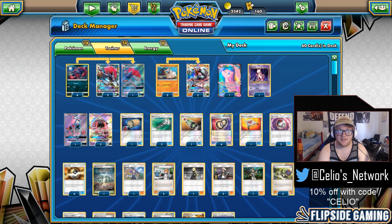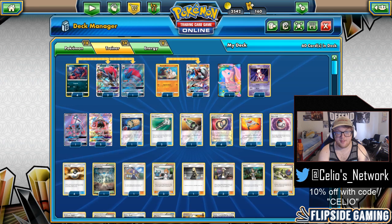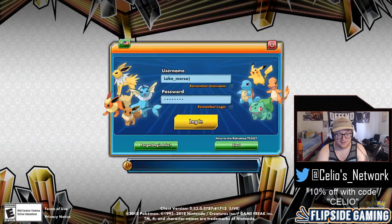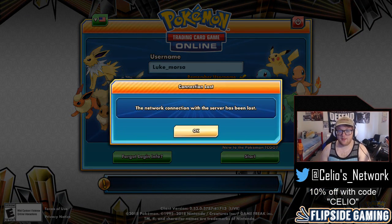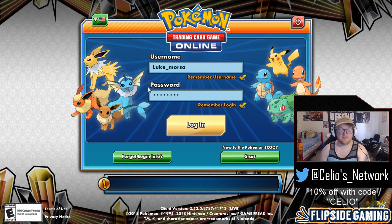It would have been less close if he had hit the Float Stone for that Garbotoxin instead of the Choice Belt, but it doesn't always happen that way. So I'm 1-1 at this point after a very good, intense game against Ryan with Buzzgarb — very intense for a round 2 of a League Cup.